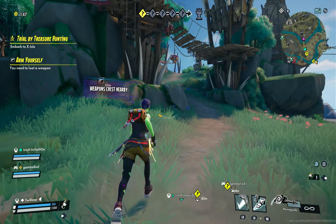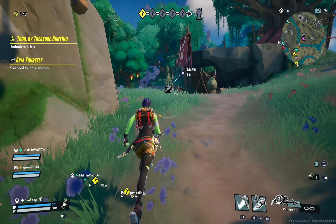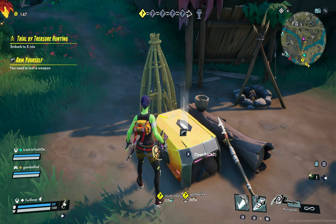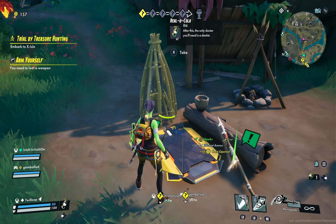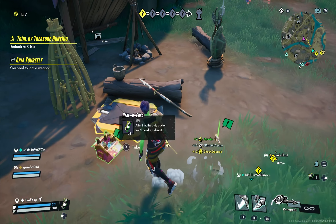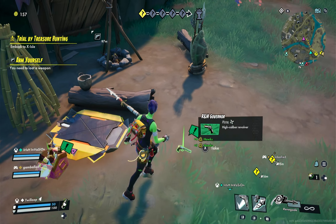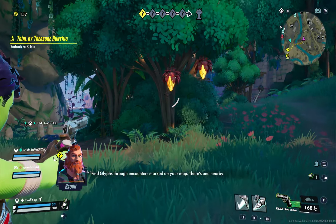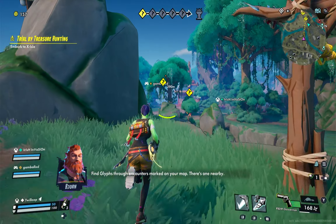Weapons test nearby. Find glyphs through encounters marked on your map. There's one nearby.